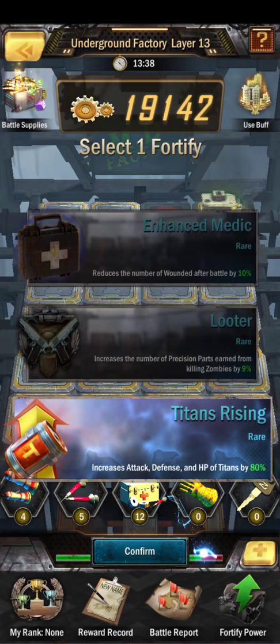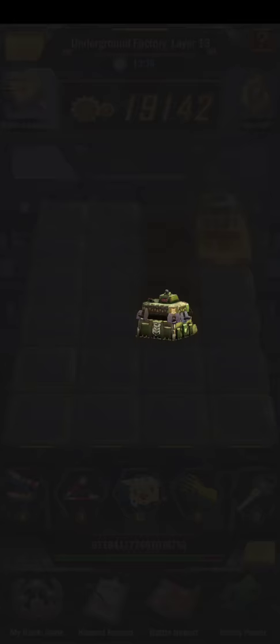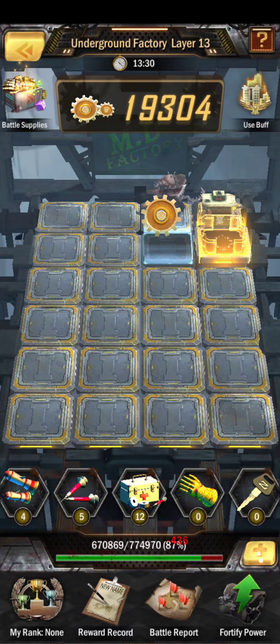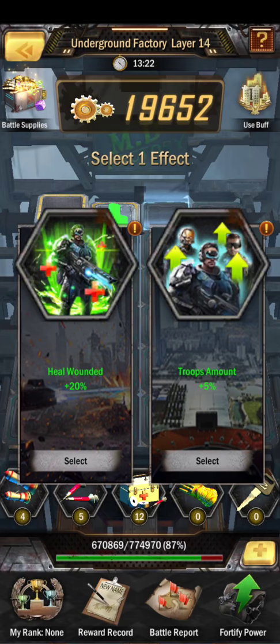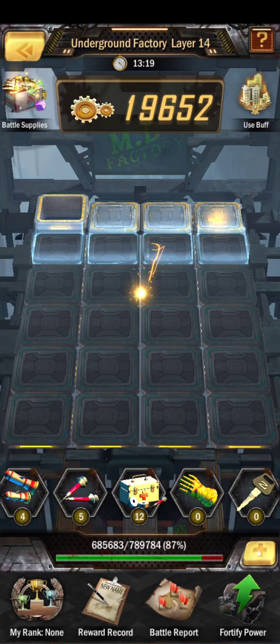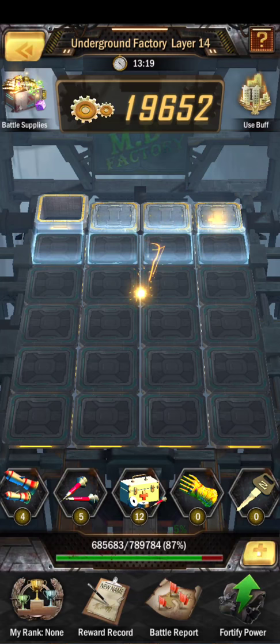Pretty bad choices — I guess I'll just get the Titan. The armory is one of the hardest battles. If you're low on health, that's a good one to use one of these guided bombs on to clear that level. Most of you already know this — I'm just sharing those tips as we go through.